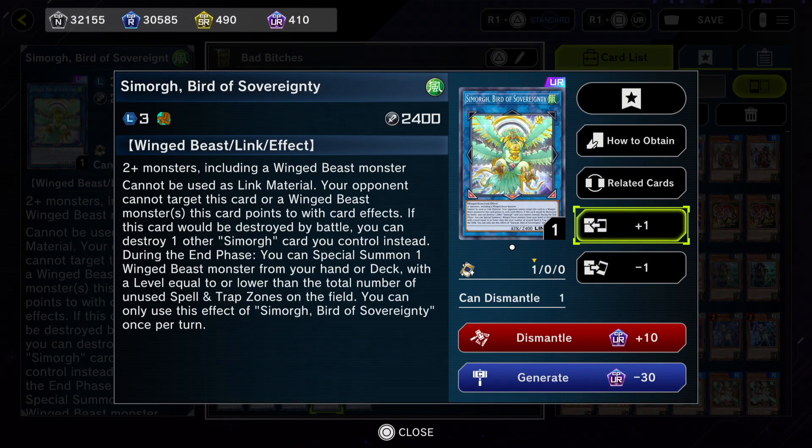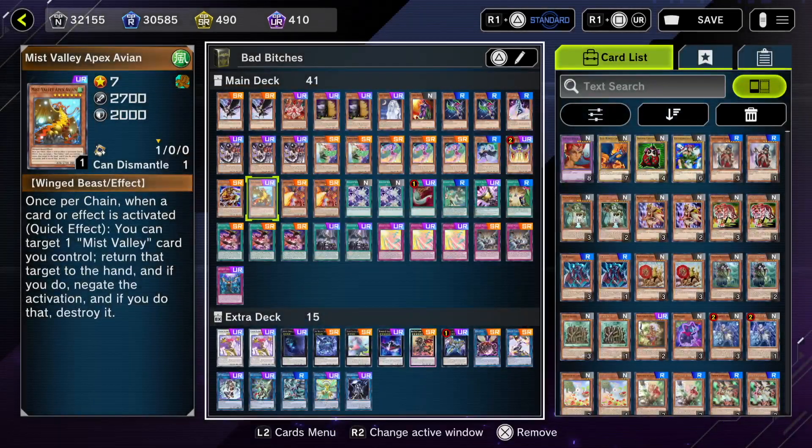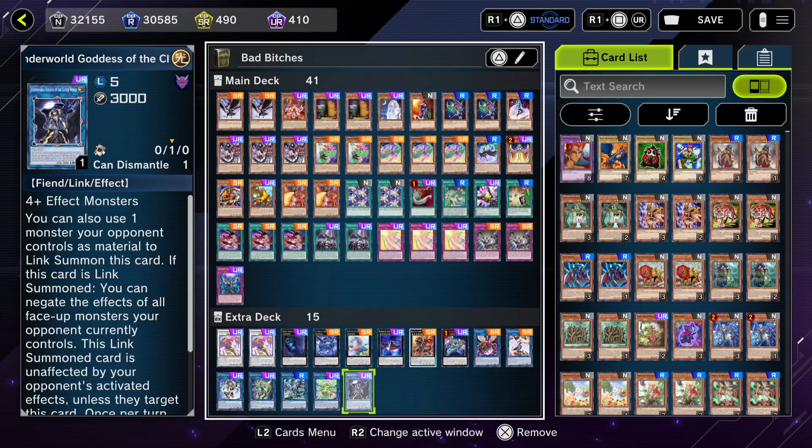Simorgh — your opponent cannot use it as link material, cannot target it or the Winged Beast monster it points to with card effects, and if this card would be destroyed by battle you can destroy another monster instead. During the end phase you can special summon one Winged Beast monster from your hand or deck — we use this pretty much to search for Mist Valley Apex Avian to get an omni-negate on the field. Then we run Underworld Goddess just to get rid of any troublesome monster our opponent may have that's difficult to beat over.